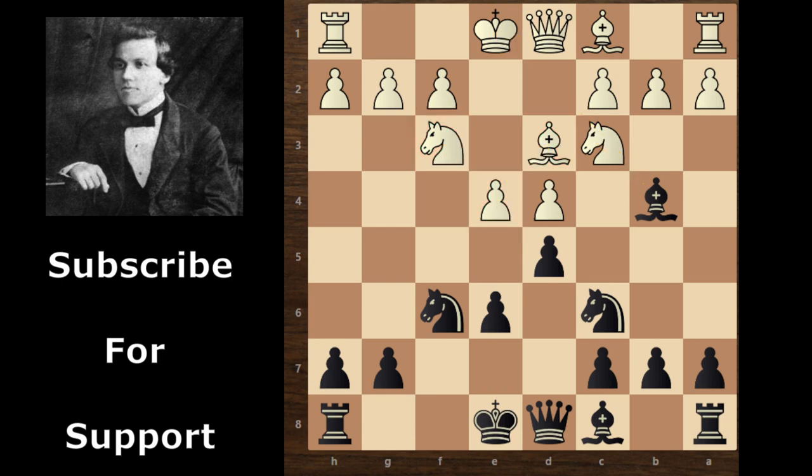White continues with bishop g5, also pinning Paul Murphy's knight so the knight can't support on e4. White can capture this pawn with his bishop because this knight is pinned. So Paul Murphy continues with a6, e5.